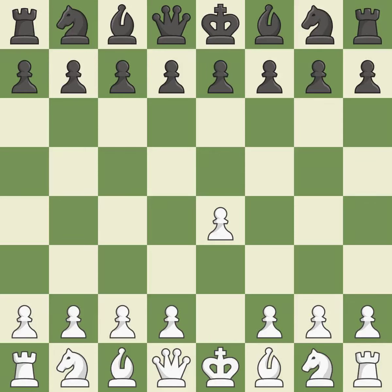Sharp games are frequently the result of starting with the king's pawn, since it dominates the center and frees up the bishop and queen on the light squares. A typical answer is e5, which builds a position in the middle, controls d4, and frees up the queen and bishop on the dark squares. The move Nf3 advances the knight toward the center, engages the e5 piece in combat, and sets up a castle.